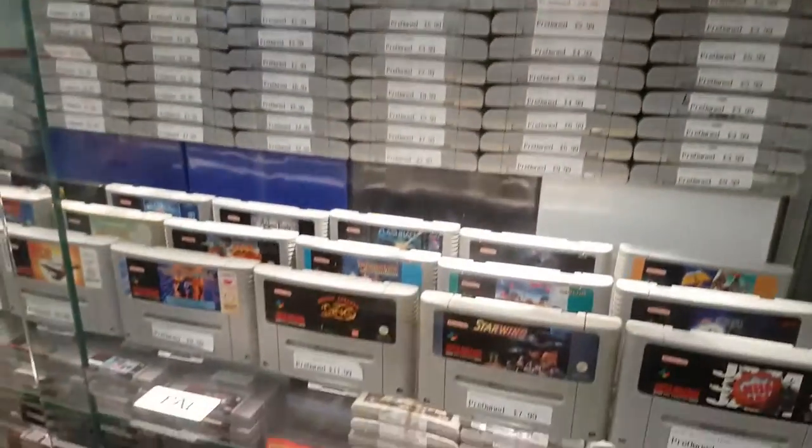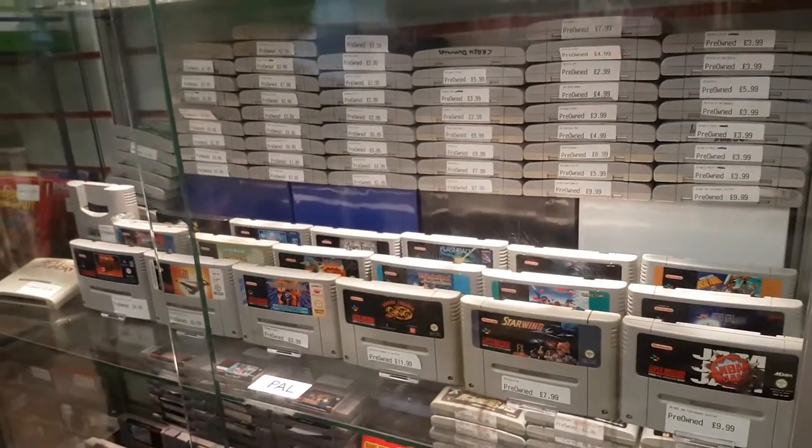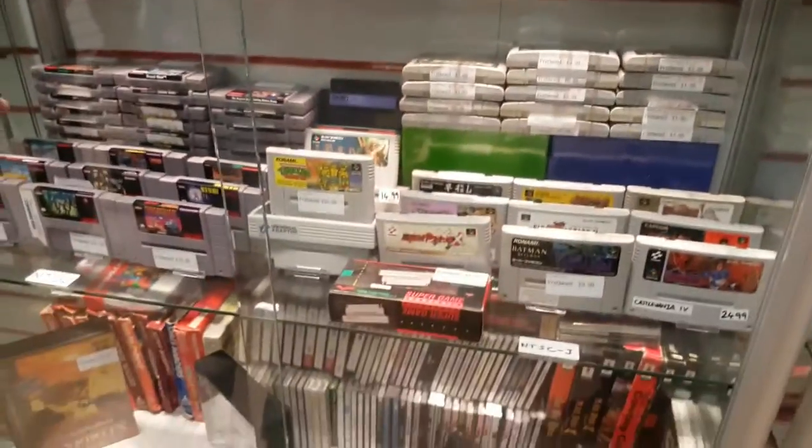Moving down, we move on to the Super Nintendo stuff — all here, all priced. And further down from here we've got our import SNES section — Super Famicom, of course.